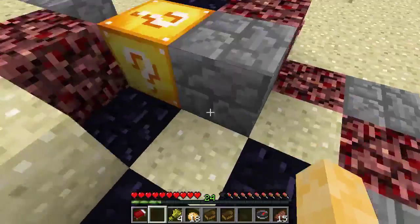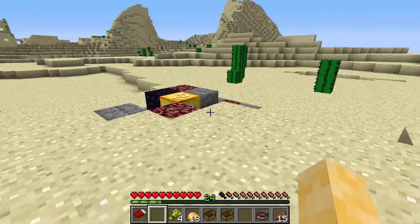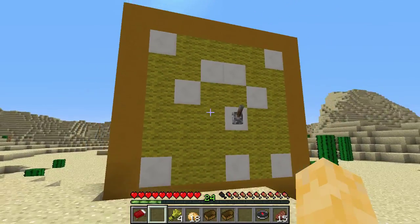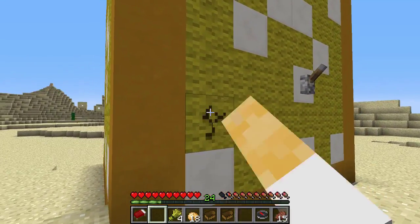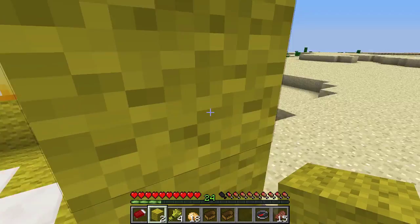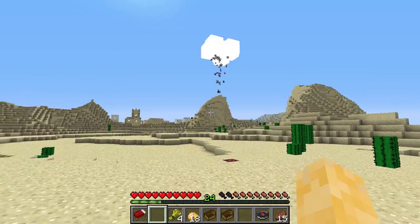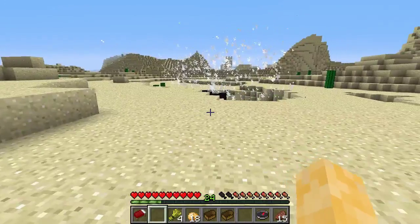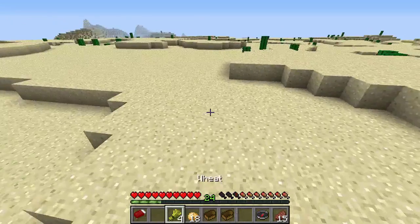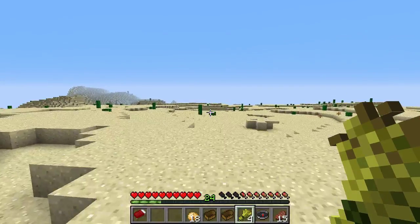Guys, we found one! Right over there by the village is our first lucky block! I don't really know what it was last time in creative, but now we've found our first one. Here we go — ready? One, two, three! A giant lucky block — what's inside? There's a lever. Another lucky block! I'll put these back and then — TNT! Run away! No way, that was actually really cool. We'll keep going to find more lucky blocks.